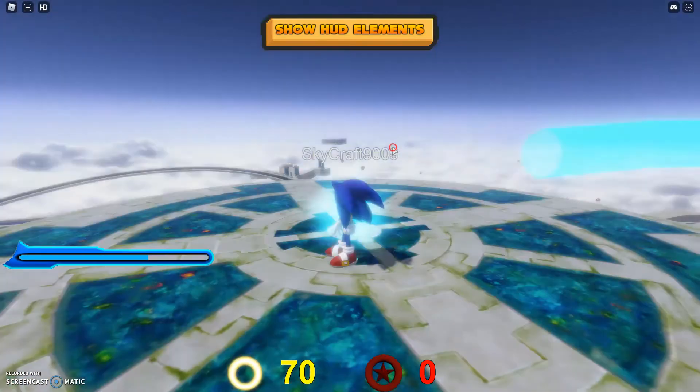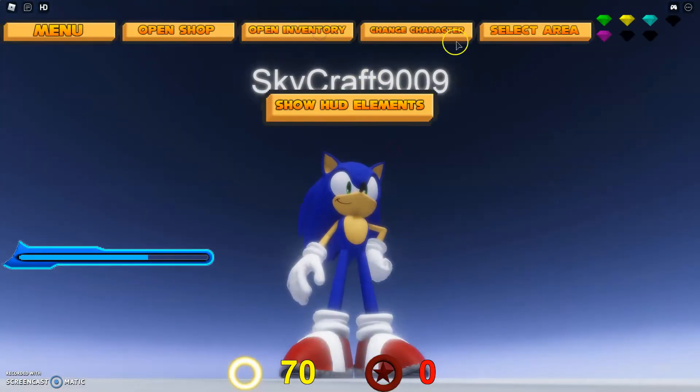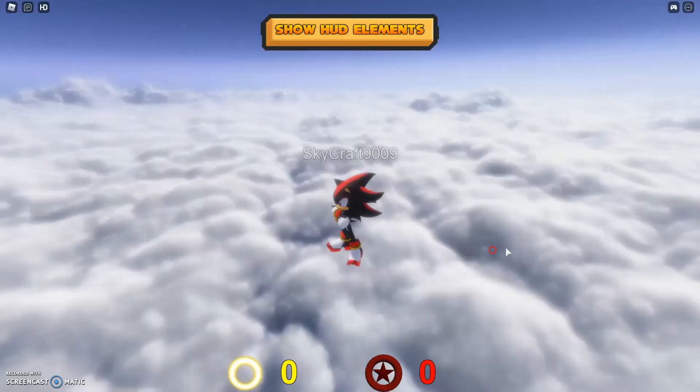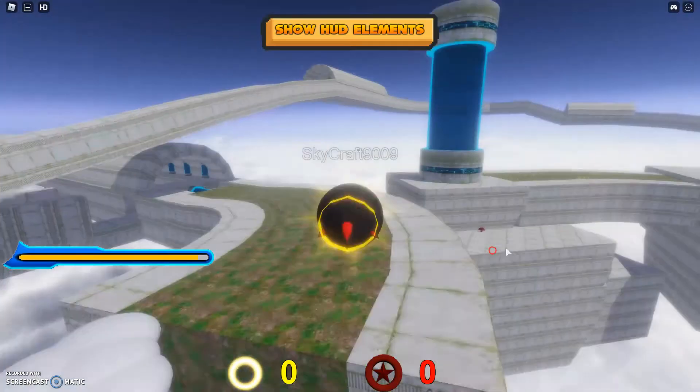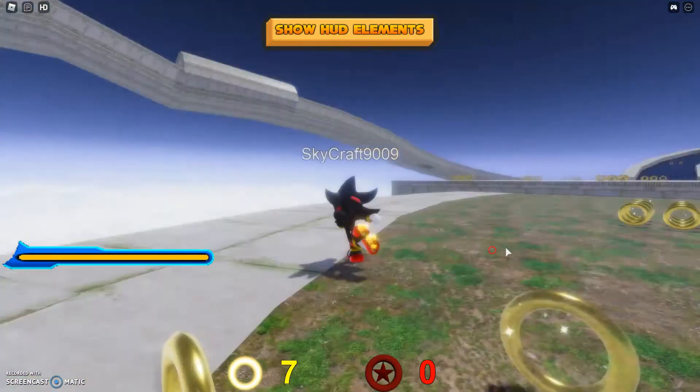Like, let's say this pillar — every character who can boost can get up here. So I'm going to switch to Shadow. He can also get up there, because he has the boost function, which allows him to double jump.